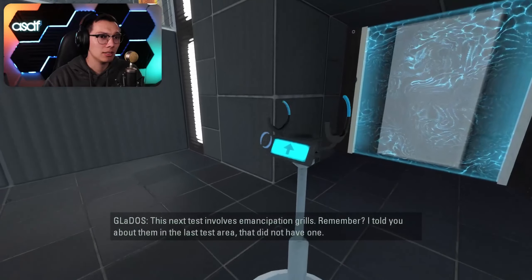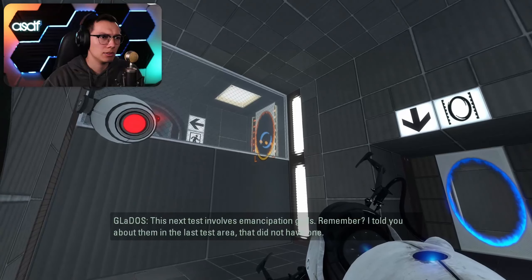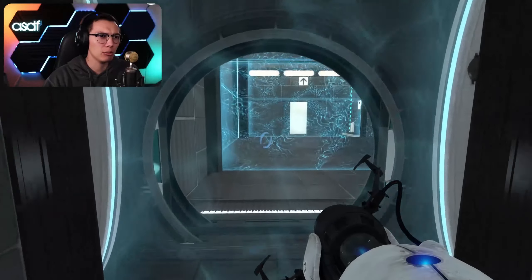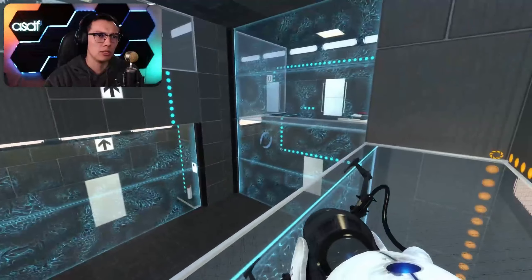This was part one. This next test involves emancipation grills - remember I told you about them in the last test area that did not have one. Did you tell me about them? I only have the blue portal. What did that do? Oh, it put a portal here.